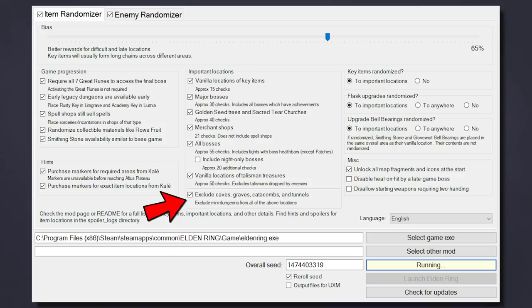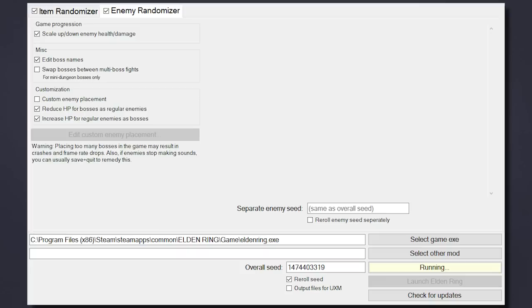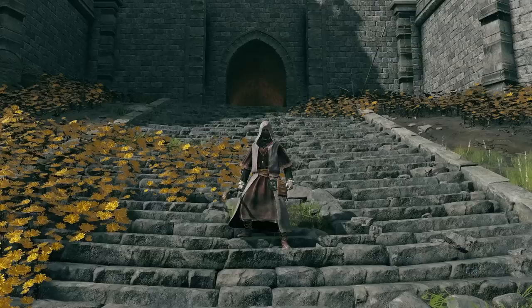Fortunately, the randomizer includes an option to allow you to ignore all the mini dungeons like caves, catacombs, etc., which I'm grateful for since that could easily add another 30 to 40 hours to the run, and I think they're generally kind of boring anyway. And because I hate myself just enough, I also randomized all of the enemies, including bosses, for maximum chaos.